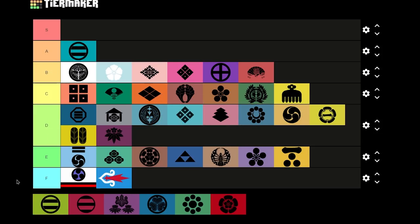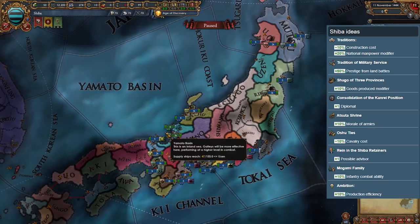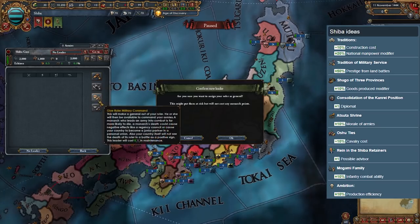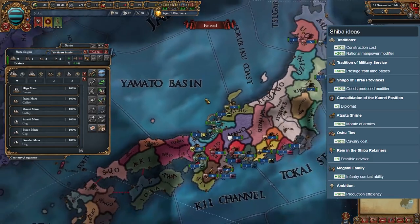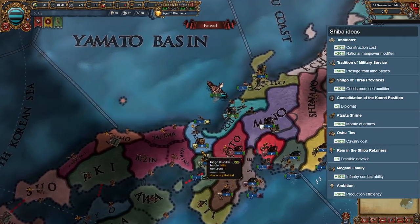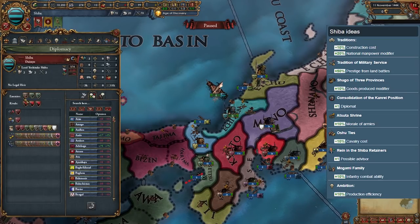Shiba — not to be confused with Chiba — is a two-province daimyo, but their provinces are not connected, which is probably the first thing you'll focus on when playing as them. They start off with 3K troops and 6 ships, and their capital province produces paper — an excellent trade good. Shiba also has an excellent set of national ideas that are a mix of military and economy ideas. The only thing that might hold you back are some stronger neighbors, so it's important to get good alliances before you start conquering.